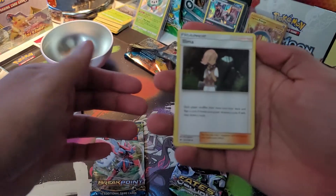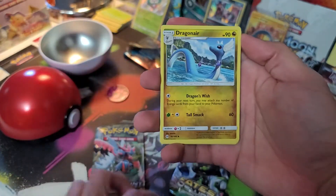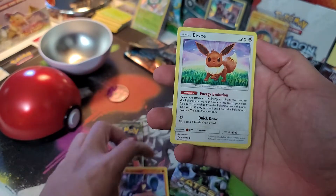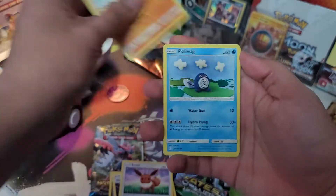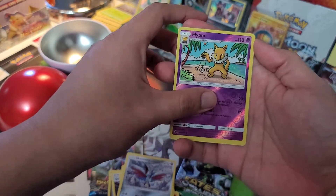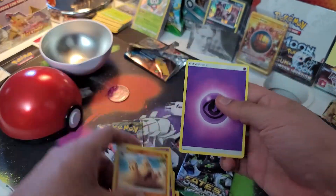I like to do three photos just because I forget sometimes. All right, we got an Ilima, Dragonair, Double Colorless Energy, Crabrawler, Eevee, Sandygast, Poliwag, Skarmory, Hypno as a reverse holo, and a Palossand.